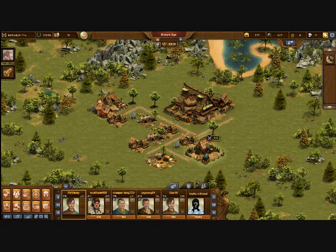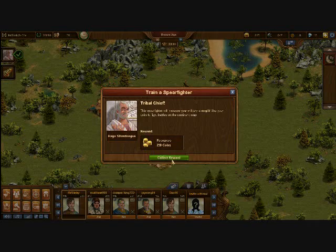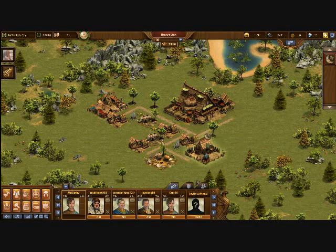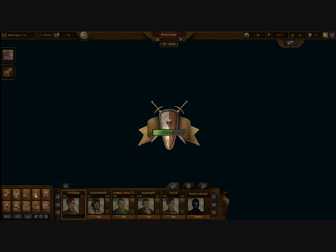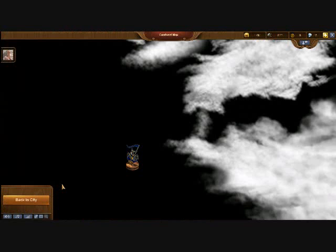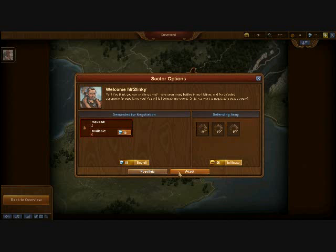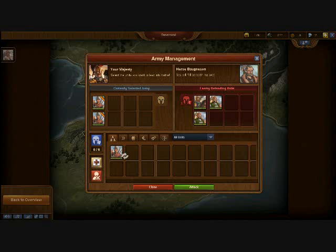Hello guys, this is Mr. Slinky and I am here today to bring you a video of how to start a good city. I'm going to show you how to not only get shallots in under an hour, but also get 500 points. Now 500 points isn't a lot in comparison to pretty much everyone else in the game, however it is a substantial amount to get in under an hour when you're just bronze age.